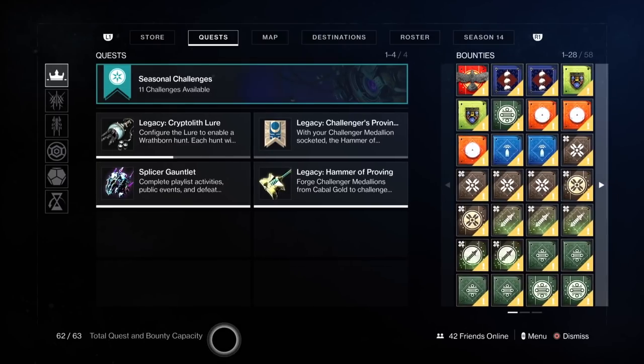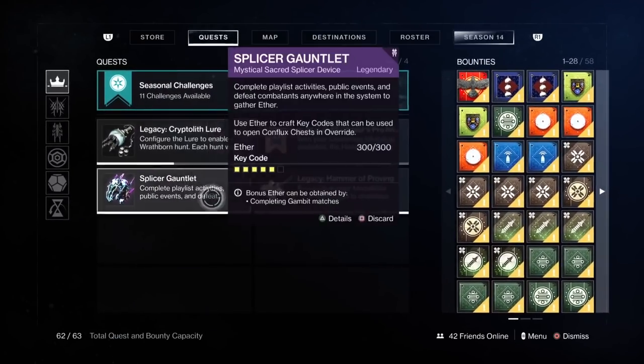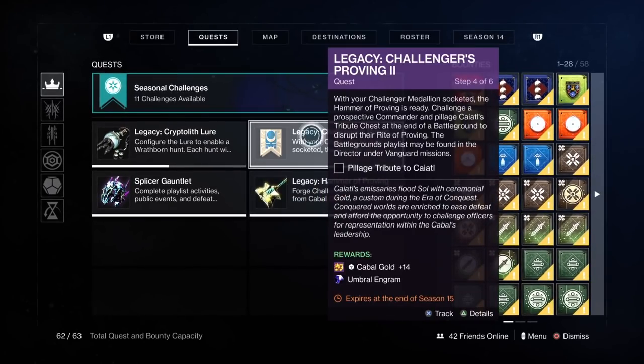As you can see, total quest and bounty capacity is 62 out of 63. This includes quests and bounties. Now, this character isn't fully complete — there's some last minute alterations. I need to get this quest chain out of the way, it's in the road at the minute. So we'll get rid of that, which will free a space up.